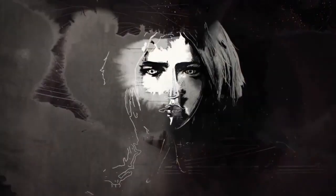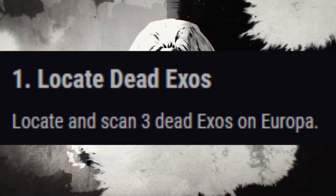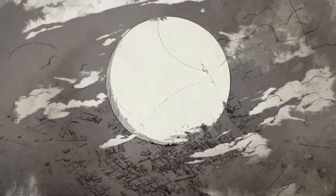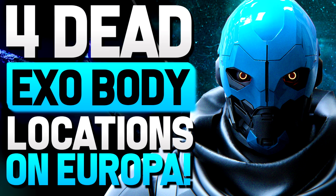Let's get into these 11 steps. The first step is called Locate Dead Exos — you're going to have to locate and scan three dead Exos on Europa. They are quite hidden and we have already uploaded a video of the four locations where the dead Exos are. You'll find it in the top corner coming up on a banner, or we'll put it in the description as well, and you can head on over and scan your Exos.